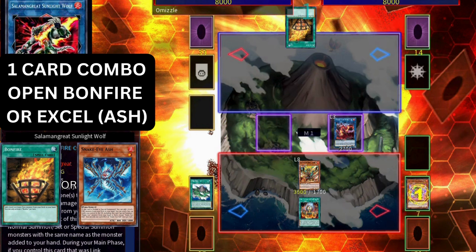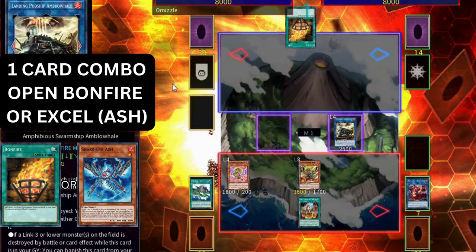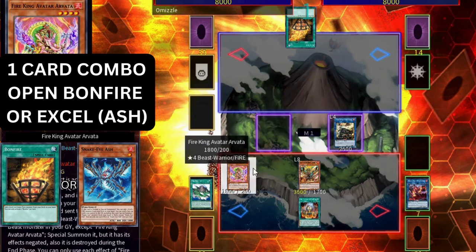Arvada, when destroyed, triggers in the graveyard to special summon one of your Fire Kings back — in this variation, you special summon your Ponix back. Now trigger your Promethean Princess to special summon the Arvada from grave. Arvada is a monster negate, so now you have a negate on board. Link off the Ponix and Promethean Princess into the Link 4 Ambro Whale. Ambro Whale is very important: when destroyed you can summon a link monster from your graveyard, and while in the graveyard, if another link monster on the field is destroyed you can banish it to pop a card. What you accomplished is the Arvada negate.